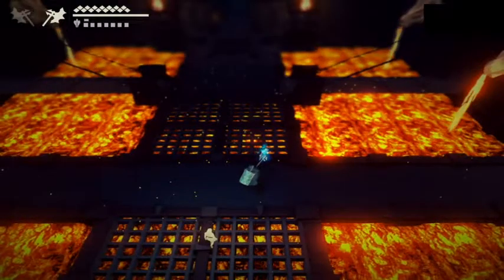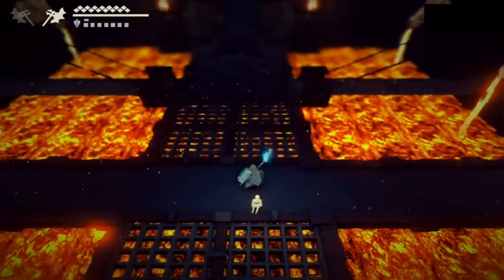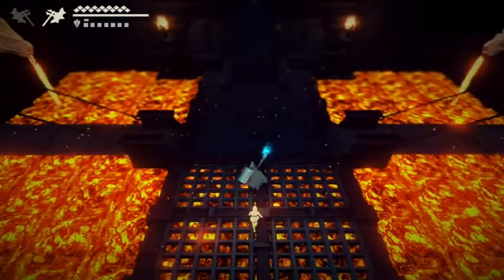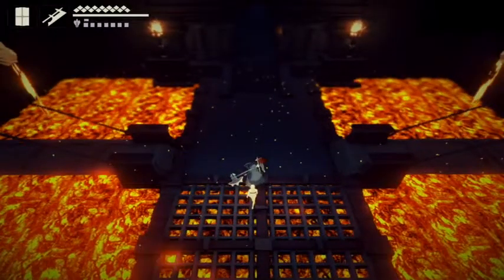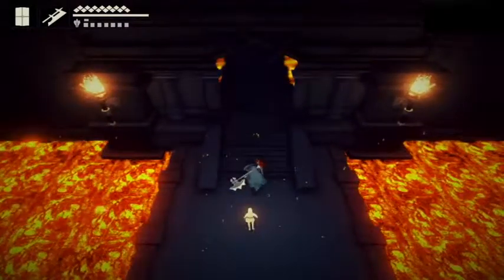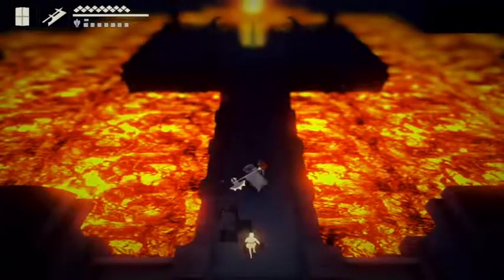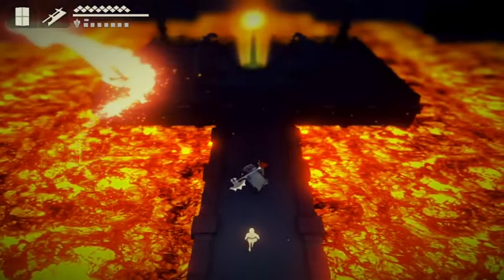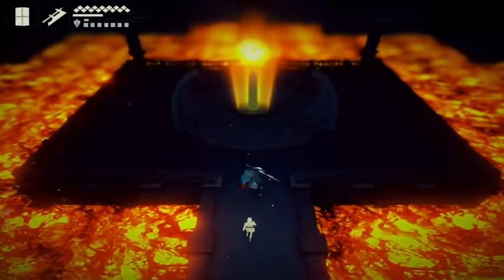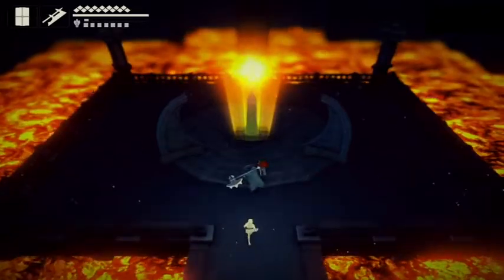That was a pretty easy fight, thanks to the fact that we went to the electricity shard first — that's why I went there first. We still have all of our heals; we may have only lost like three hearts to that guy. Fire dragon — that's cool. When you're done with that fight, just come over here and absorb the fire shard.